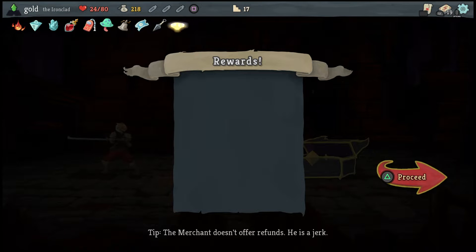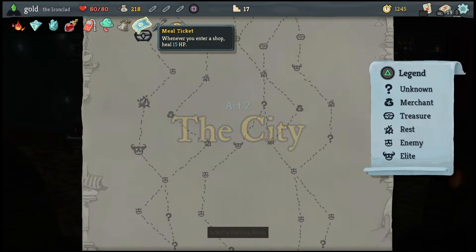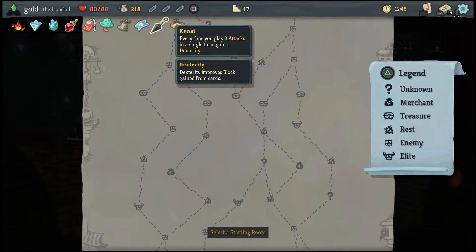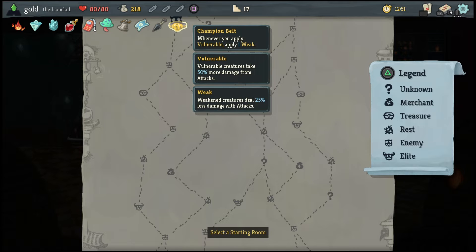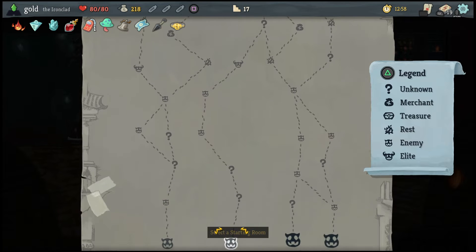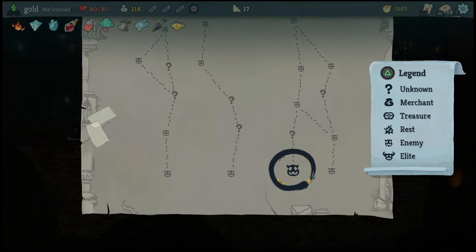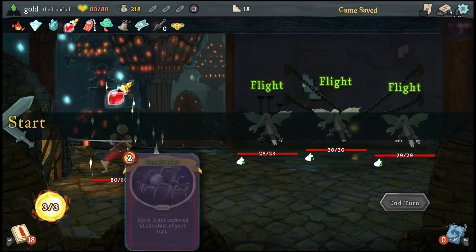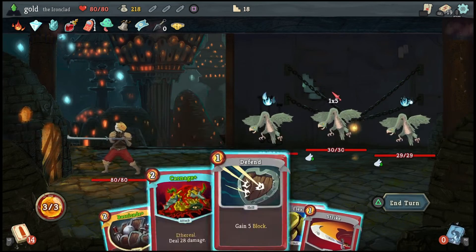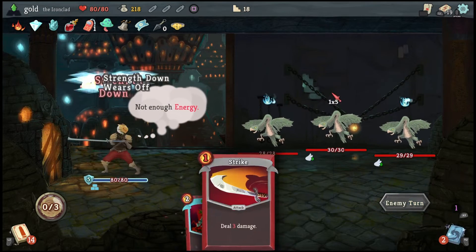Meal Ticket: I enter a shop, I gain 15 health. Kunai: every time I play 3 attacks in a single turn, I gain 1 dexterity. Champion's Belt: whenever I apply a Vulnerable, I apply a weak. So now anything that does vulnerable gives me weakness and vice versa. But if they never get hit with the vulnerable, then they never get hit with the weak. Some enemies can actually negate their vulnerability.